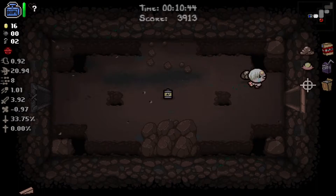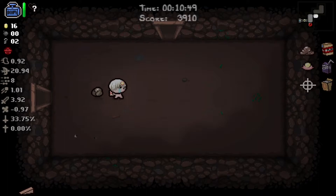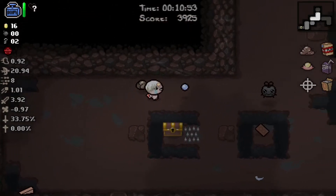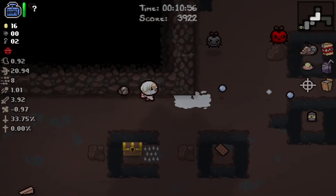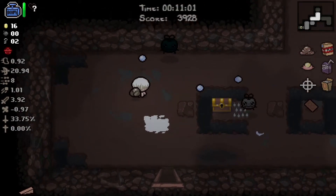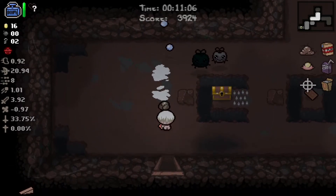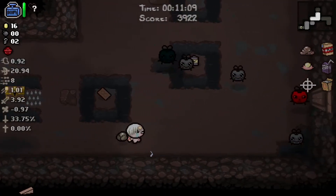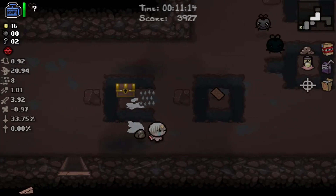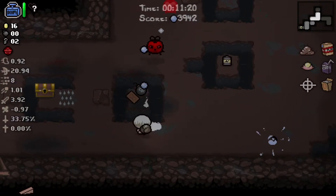I'm not going to go in that curse room just yet - I'll hit it up at the end of the floor for sure. More freaking bombs. The secret room is sometimes to the left here so we could try to use one of these bombs against the top wall, but it's probably not really worth the effort.